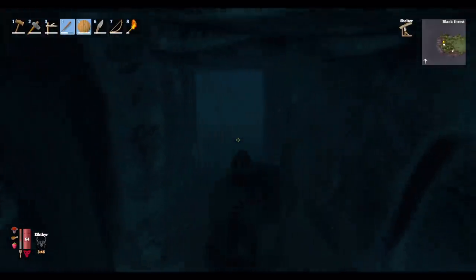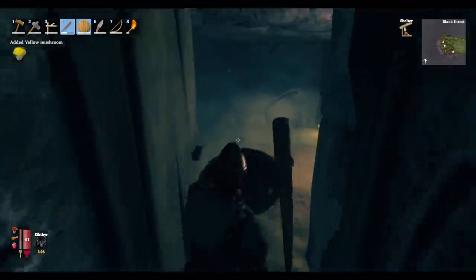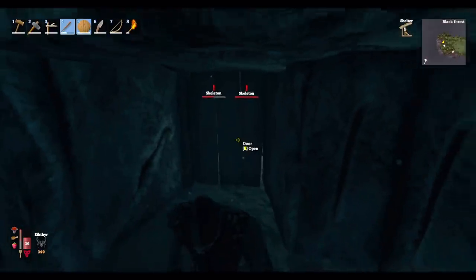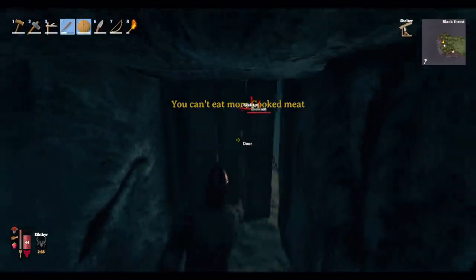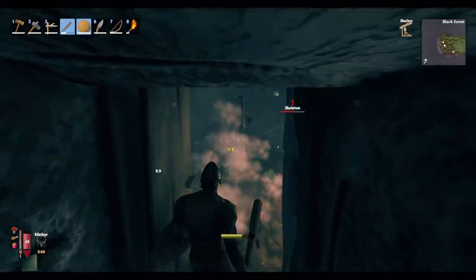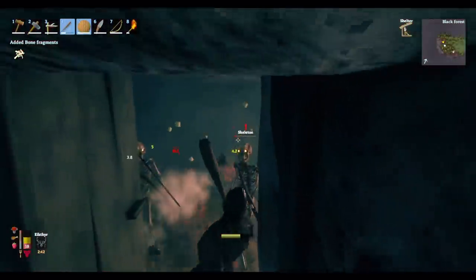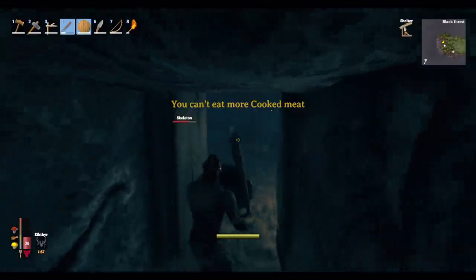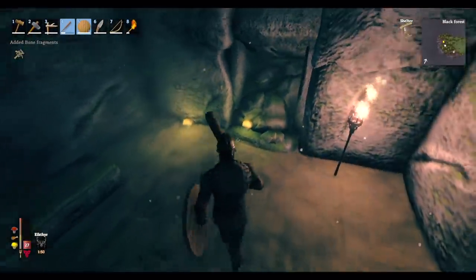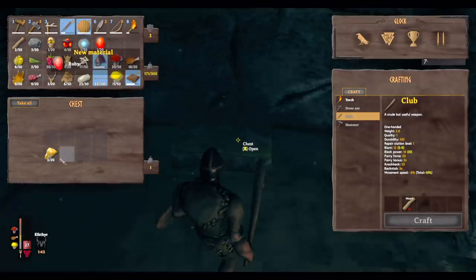There's a chest in here and some skeletons — three of them. Close this door. Better let our health regenerate a bit. That's the one nice thing about skeletons — they just haven't figured out the whole mechanics of a door yet. They can use a sword, shield, and a bow apparently, but the door just throws them for a loop. They don't know what to do. We're gonna get killed here. Let's try that one more time. Grab these mushrooms, let's check this chest — ruby, that's nice. Some arrows and some amber.